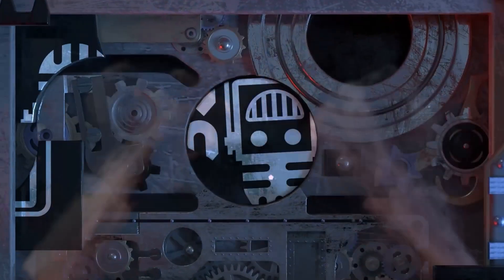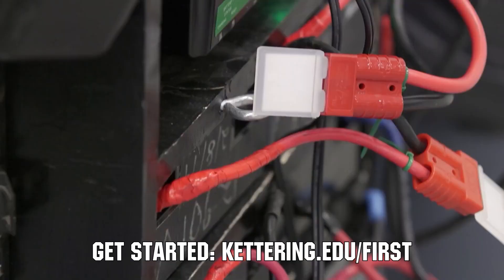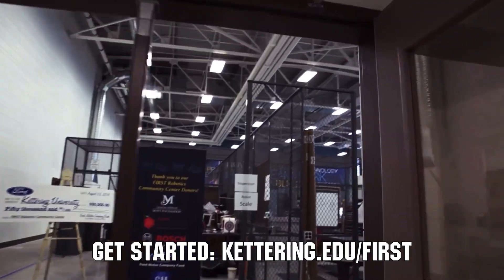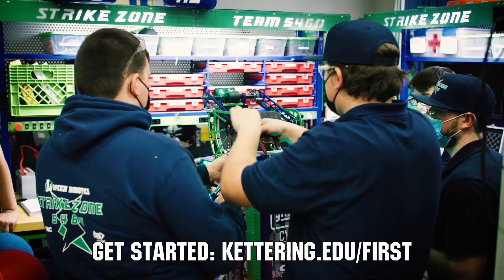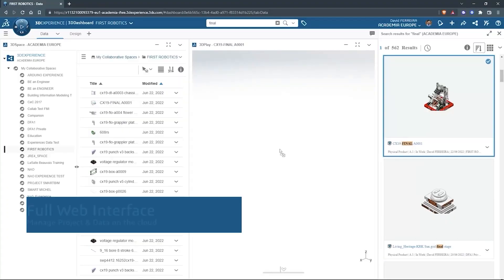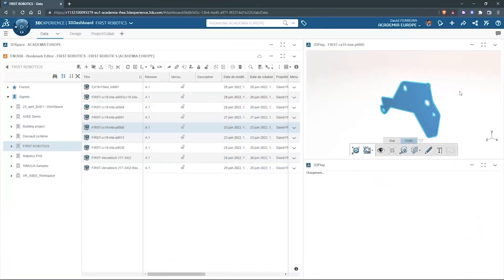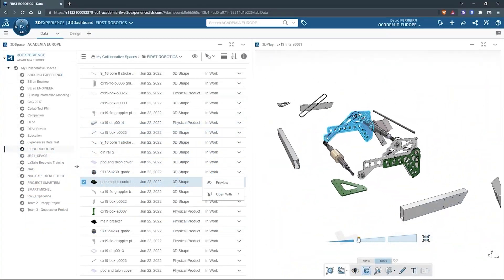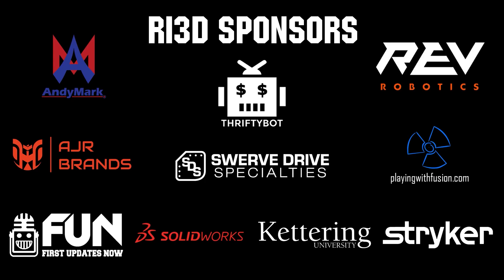This video on First Updates Now is made possible by viewers like you and also the following sponsors. At Kettering University, over 30% of the student population was in high school robotics. These same students have received a portion of over $7 million in scholarships. Scholarship applications for First students are now available — get more information at kettering.edu/first. SolidWorks is free for First teams. Over 80% of U.S. engineering schools and 370,000-plus companies use SolidWorks to design great products. SolidWorks can help you design a great robot on desktop or on the cloud. Go to solidworks.com/first to register your team. Thank you to all of our suppliers and sponsors for the Robot in 3 Days Redux and Kettering Bulldogs programs.